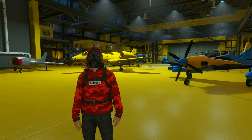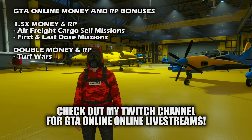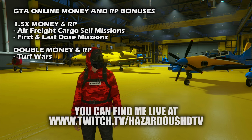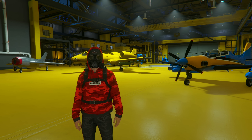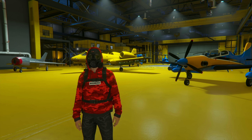Jumping into all of our bonuses here in GTA Online this week — this is definitely a better week than last week, though last week was pretty bad in my opinion. We have 1.5 times money and RP bonuses on air freight cargo sell missions at your hangar, as well as the First Dose and Last Dose missions. We also have double GTA Online money and RP on the Turf Wars Adversary Mode. Basically you have 1.5 times money on both Last Dose and First Dose missions, so you could play through the entire saga for 50% extra money.